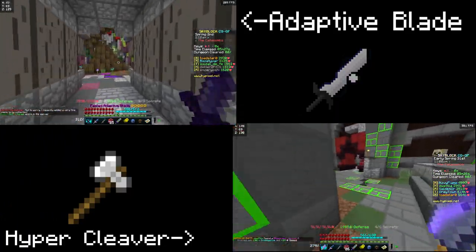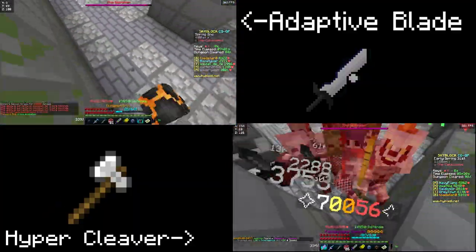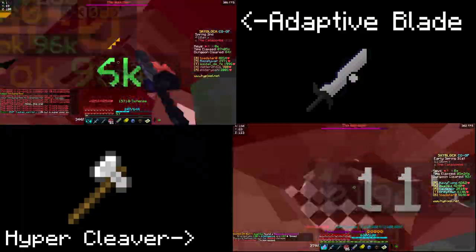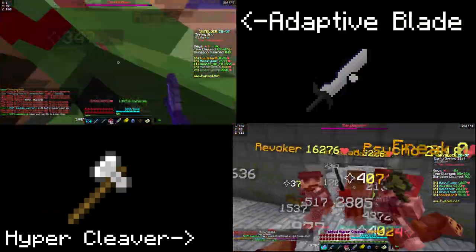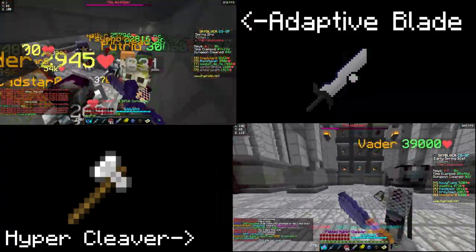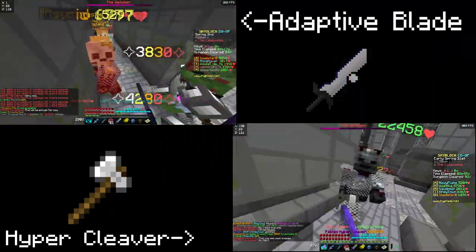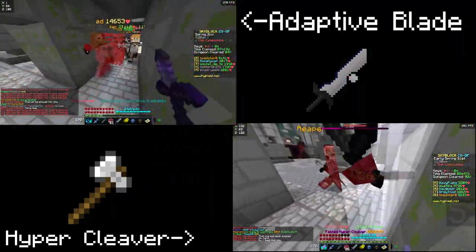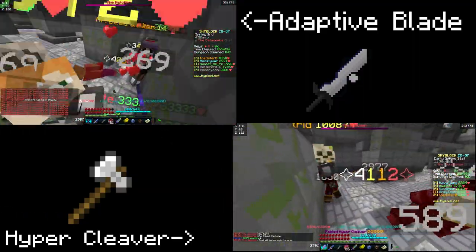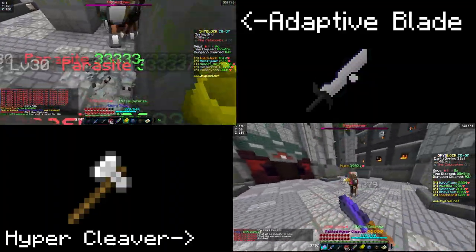Now that we're in the blood room, this is the most obvious part where you'll see just how absolutely crazy the hypercleaver is. I'm able to take out all of the mobs that have stored up in the blood room in just a matter of seconds, while the adaptive blade is pretty much fighting for its life against these things. Usually you would have a mage go and attack the blood room by themselves since they have AOE damage — this is why single-target attacking in the blood room is really not that useful compared to the hypercleaver which is doing cleave damage to all the mobs around.